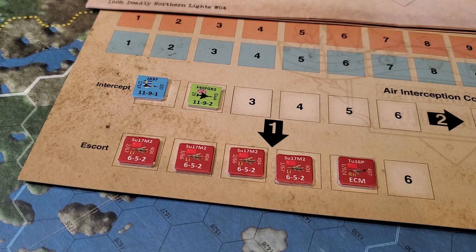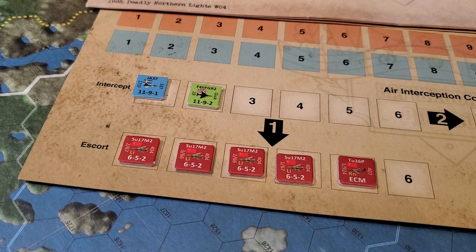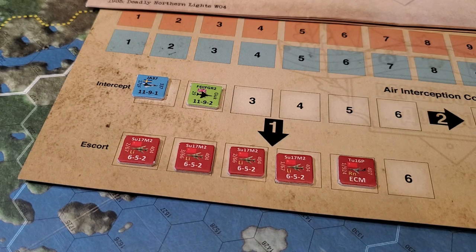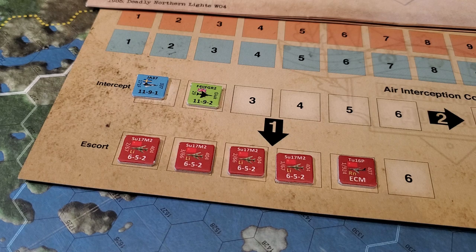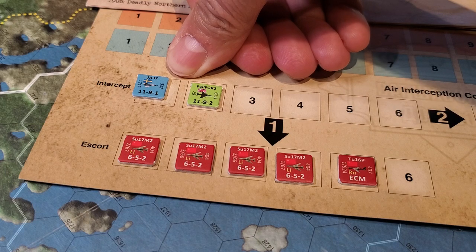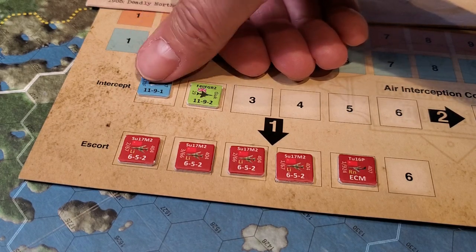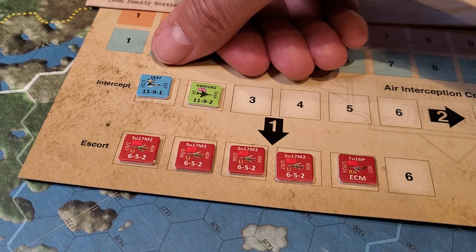Keep in mind I do have other units I can use or drop into place at some point, but in the meantime we're going to try and support this attack. In order to do that I've got to run the gauntlet of the air superiority area, which includes just one of the Swedish units.